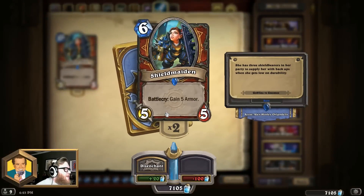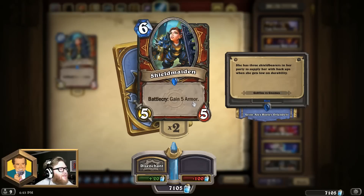Starting off with number 10 is a Warrior card by the name of Shield Maiden. This Goblins vs. Gnomes card is a solid body for 6 mana at a 5-5 stat allocation, but really it's the battle cry that makes Shield Maiden so good. It's great in slow control Warrior-style decks that are looking to live forever. It also combos really nicely with Shield Slam, building up instant armor and allowing you to use that Shield Slam as removal on relatively big minions with ease, making it a staple for almost any control Warrior list.